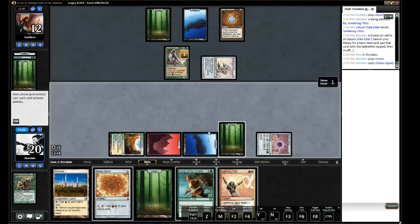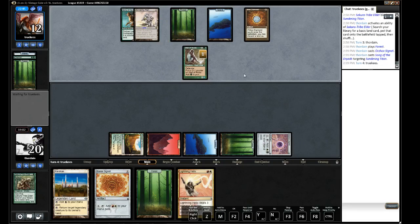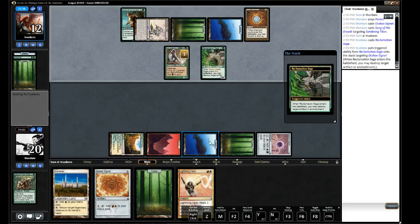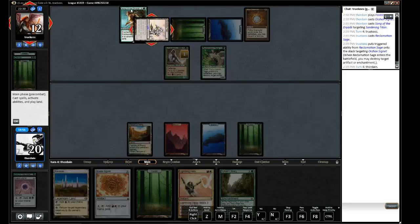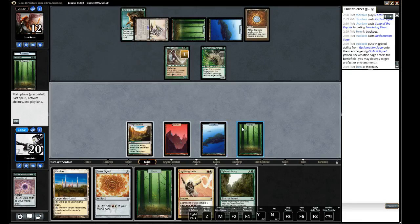He could have a Force Spike — that is a risk we're running. That is going to be quite brutal on the Song. Wait — he destroyed my Signet. Why did he not destroy the Song? If he'd destroyed the Song I would have lost three lands and I'd be dead. Well, I'm not going to complain about that — certainly nice of him.